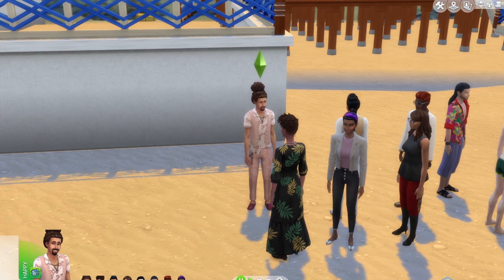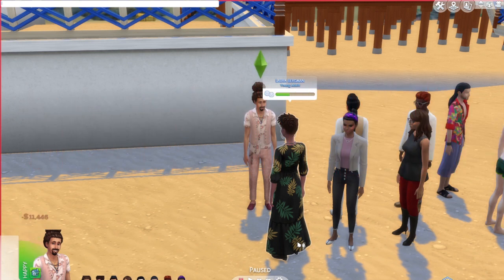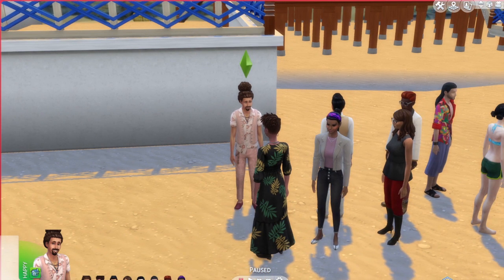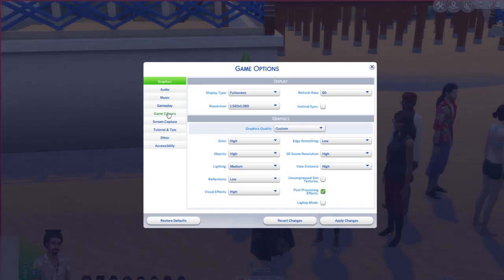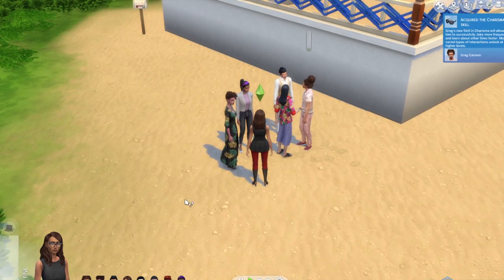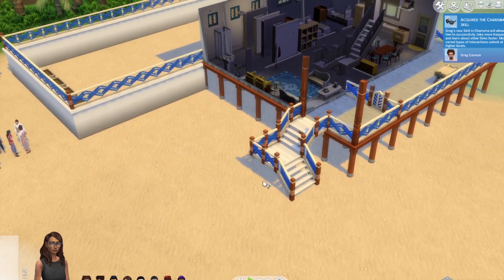There's another cheat where you can set the exact amount of money you want. When I looked it up I got confused — it's 'money' then the amount you want in the household funds. So I set it to 10,000, which is good for them to live off of since none of them are going to have jobs. I'm just doing quick maintenance making sure they're on full autonomy so they can act on their own. The next episode will really get started into the asylum challenge, so don't forget to like, share, and subscribe. See you later, bye!